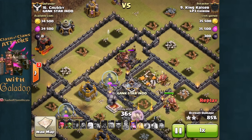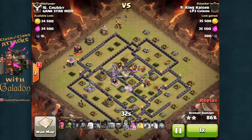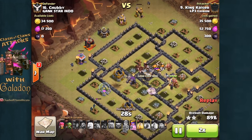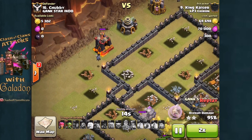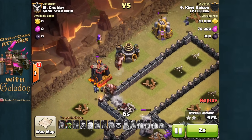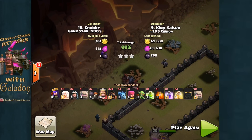The king falls, but the queen is going to finish off the town hall, and the hog riders move in from behind, flanking that expo — the last defensive structure to go down. We are at 90% damage, and once again a solid 3-star attack is on its way from King Kaiser, LP3 Chiron, showing how it's done with Queen Healer Goho — another solid attack with plenty of units left and a queen at full health as the battle wraps up.